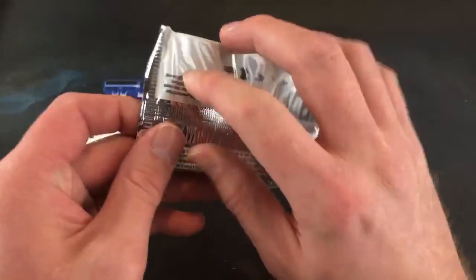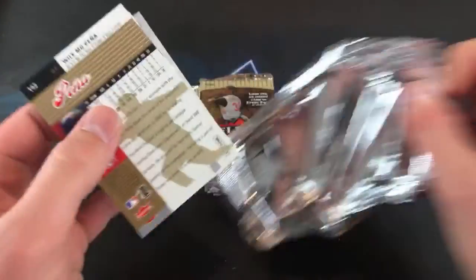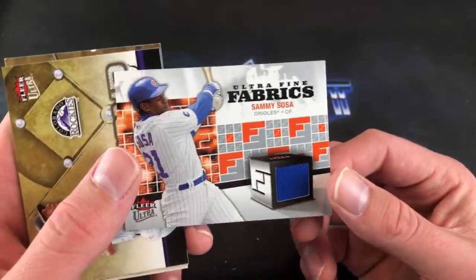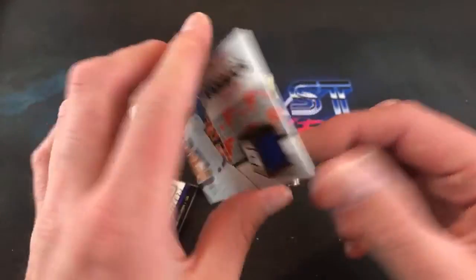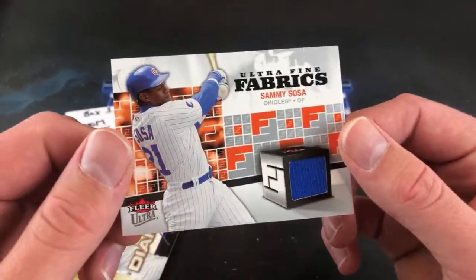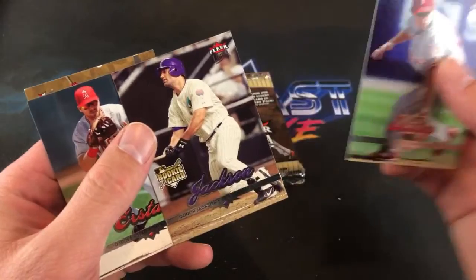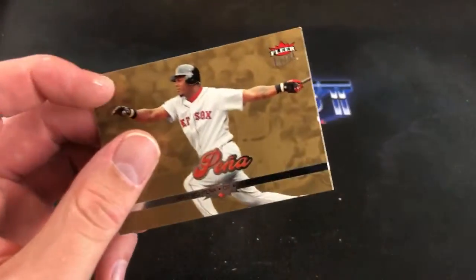This stack is actually going to Philip S — his first break with us, so good luck to him. Willie Mo Peña on the back. And look at this — a nice Strikeout Kings insert card, and then a Sosa Ultra Fine Fabric. There's our second relic of the evening — like they said, two per box on average. Very nice — going to Philip S on his first break with us. Three inserts in one pack — Todd Helton, diamond producers, Chase Utley.